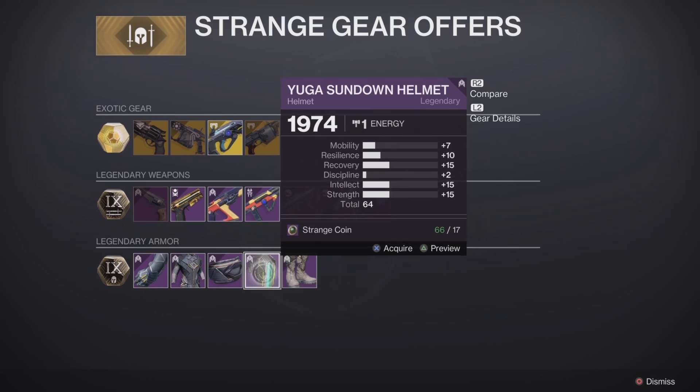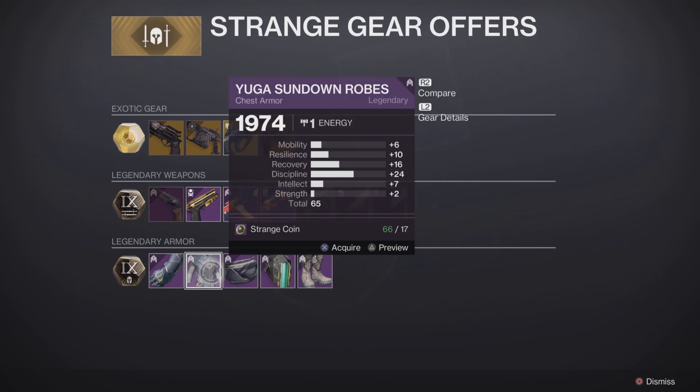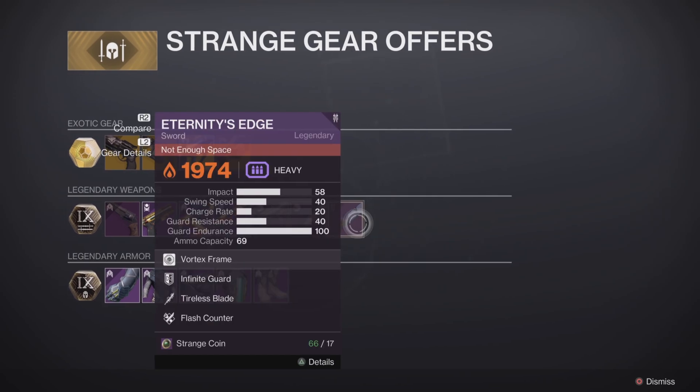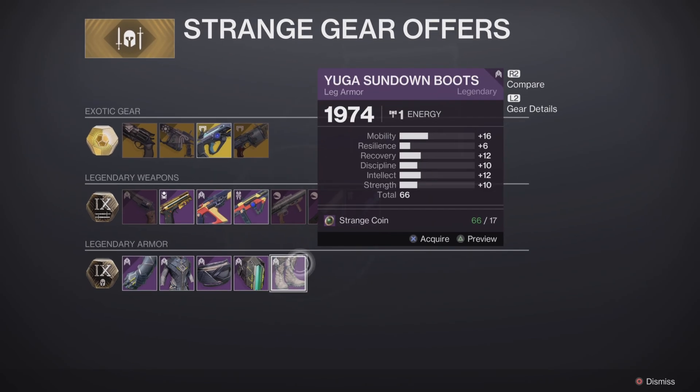The helmet itself — discipline is too low on that. Save it for the boots. As for the sword — Eternity's Edge has Tireless Blade, that's a no. So basically the boots are pretty good and the look of this Warlock stuff is pretty good. Let's move on to the Titan.